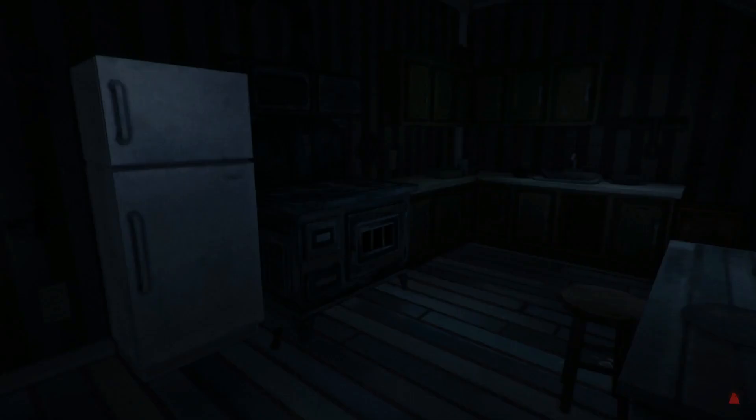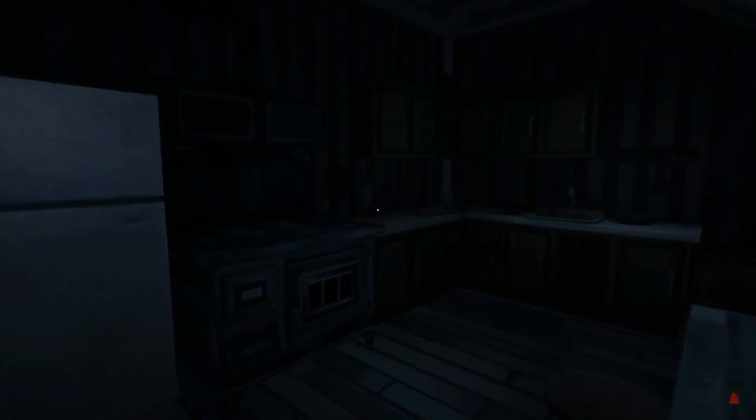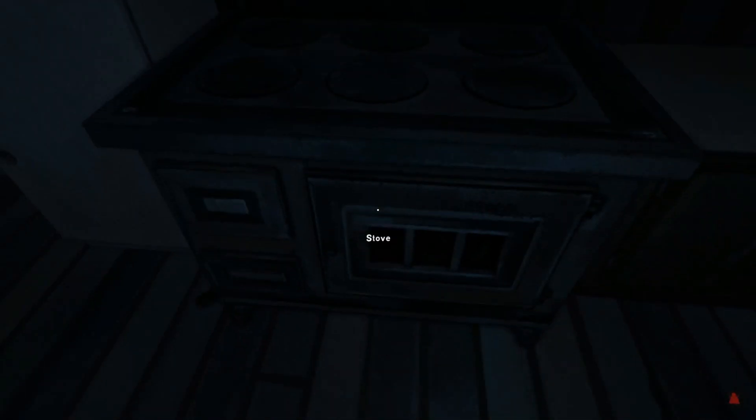Hello and greetings, my fellow Long Darkens! Welcome to a Long Dark manual cooking tutorial. We're out here at the Mountain Town map in Milton, in the Great Mother's house, where I thought it fitting to do a little bit of cooking. We've actually got six slots on here for the manual cooking — let's show you how this is done.